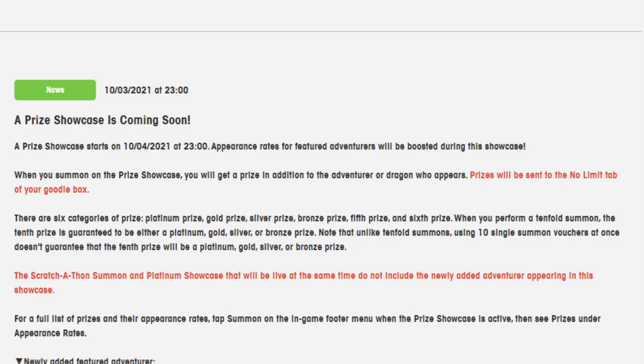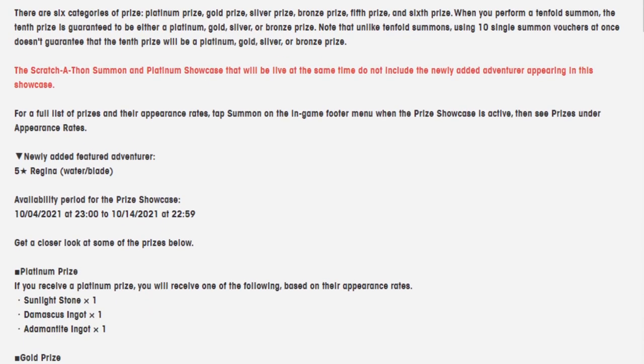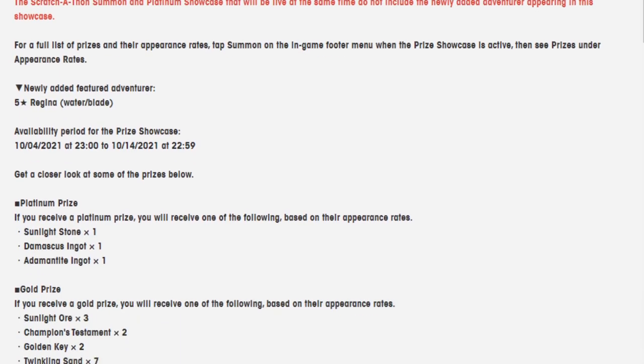So anyway, the prize showcase is coming soon. If you're new to the game and you don't know what a prize showcase is, it's basically kind of like summoning and you get some potentially cool stuff. And I say potentially cool stuff because here's what's going to be in there. First of all, Regina is the new water slash blade unit that's being added. This availability period of the prize showcase goes from the 4th to the 14th — so that's at least 10 days. The Platinum Prize, as always, is a Sunlight Stone, a Damascus Ingot, or an Adamantium Ingot.